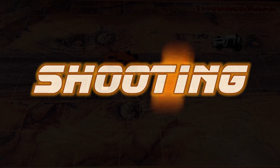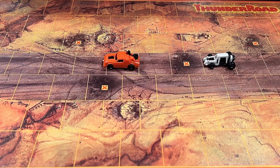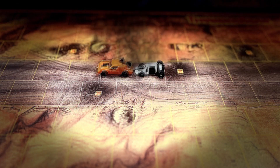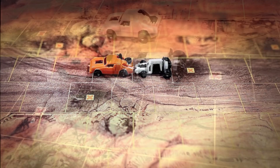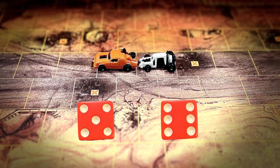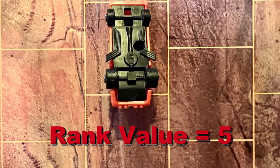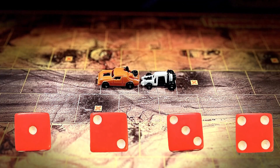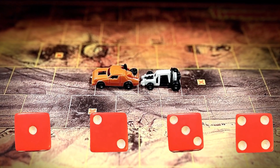Shooting is the second option for attacking an opponent. When your car lands by exact count one space behind your opponent in any direction, you are set to shoot at them. If there are multiple cars to shoot at or if two cars are in the same space, announce which car is being attacked. Roll the red die and if the number is equal to or higher than the rank value of your opponent's car, the attack is successful and the car is wrecked. If not, you missed and the car remains running.